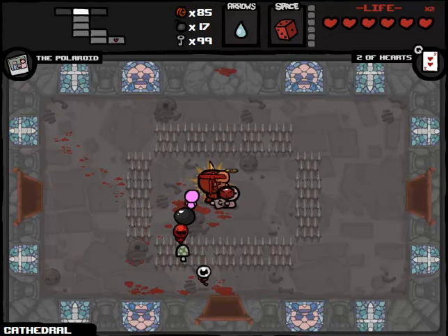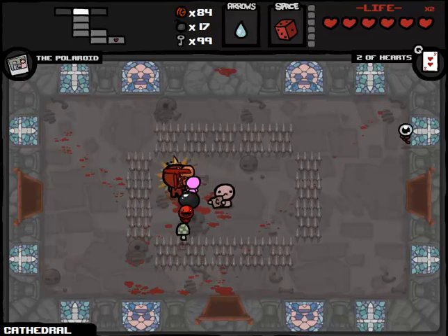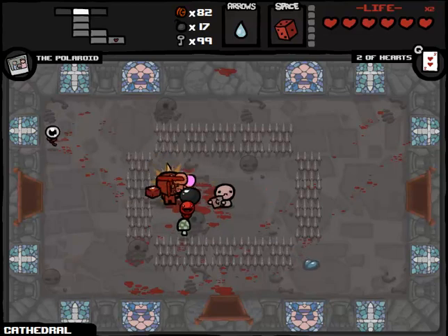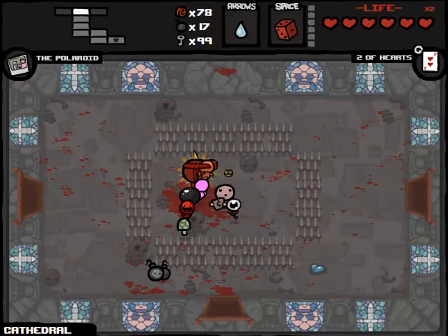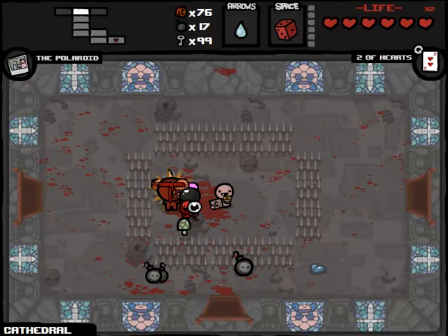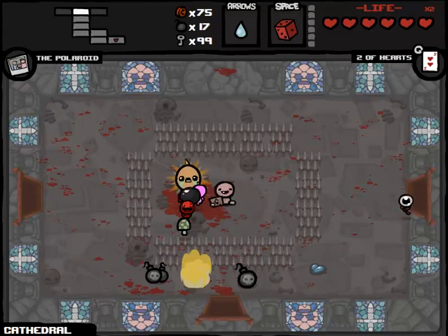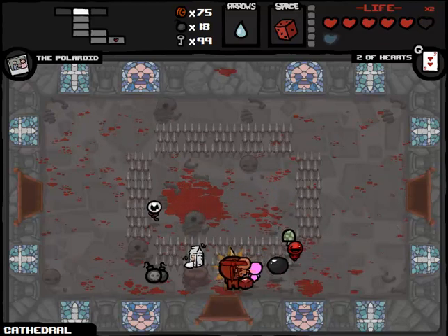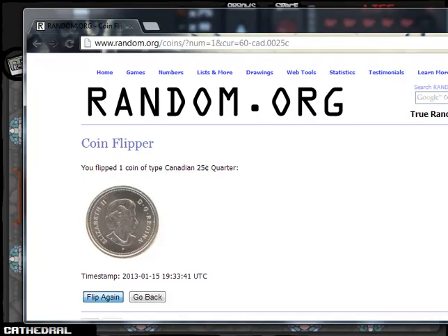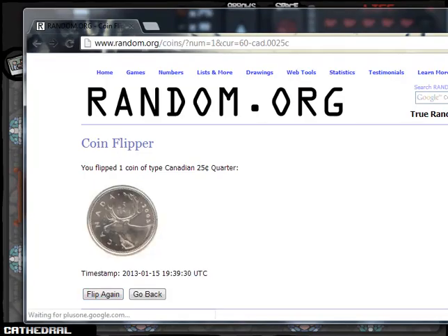I'm thinking this Two of Hearts card is going to be incredibly valuable if I manage to hold it all the way to the Isaac boss fight or the Blue Baby boss fight, on which we should be doing a lot of damage. I haven't been able to do a coin flip recently. Hopefully we get the opportunity - we're going to do several coin flips if we actually get to the chest. There's the spirit heart - that's a very beneficial drop for Judgment to give us here. We lost a heart but we got the HP upgrade. Is the internet working? Let's flip. Heads we take, tails we re-roll.